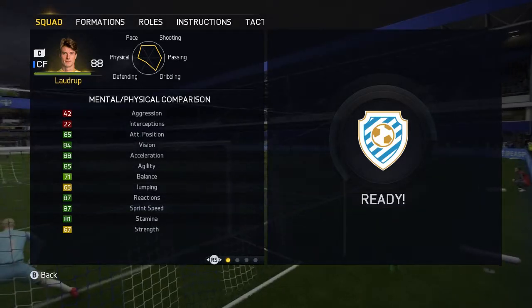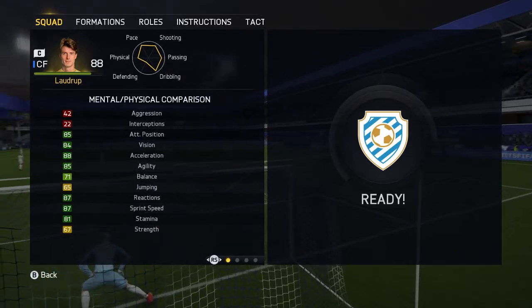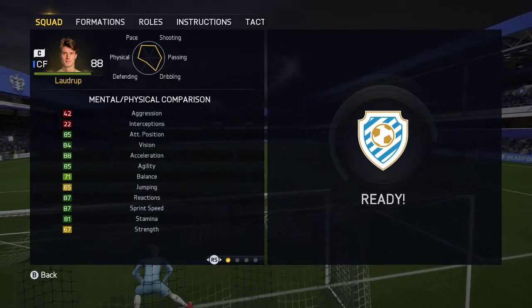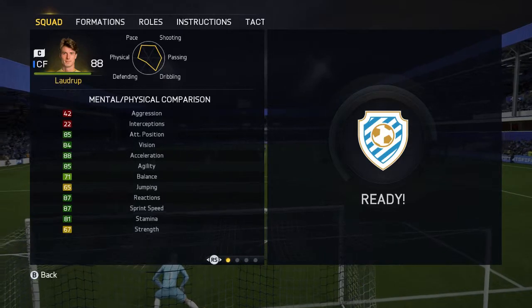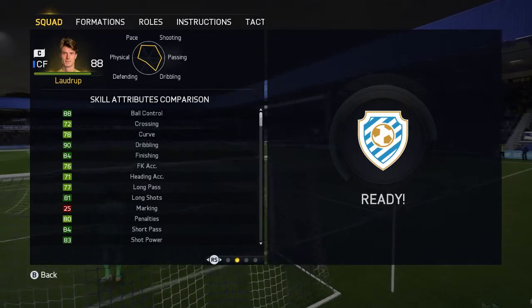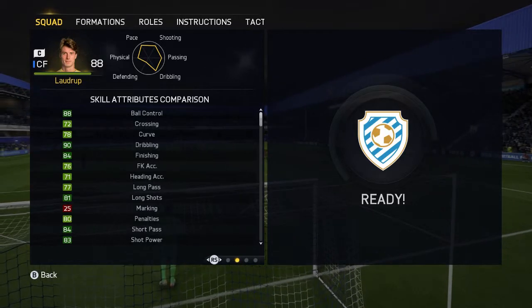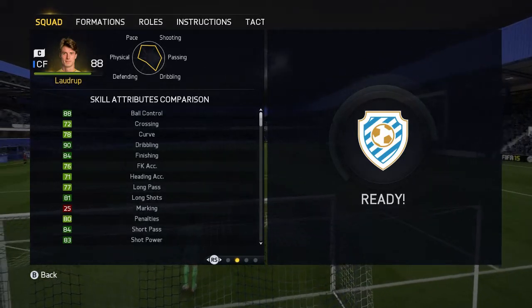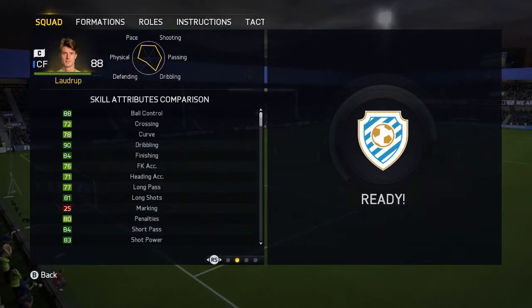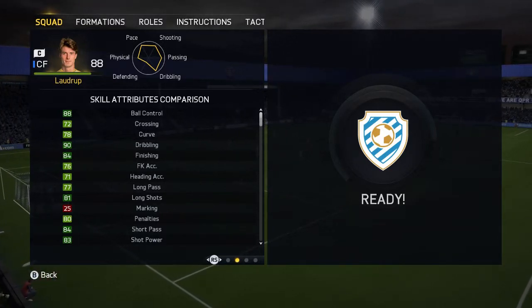He has 85 agility, 87 reactions, 87 sprint speed, and he seems really really good at making runs. His attacking positioning is absolutely insane — the runs he makes are ridiculous. He has 88 ball control, 90 dribbling which is absolutely mental and really shows in game. 84 finishing, 81 long shots, 83 shot power.